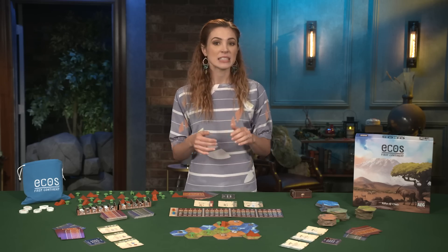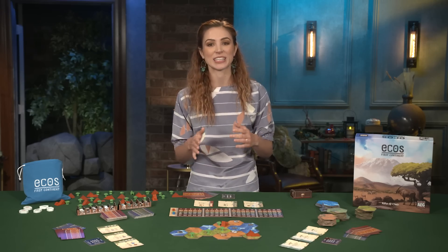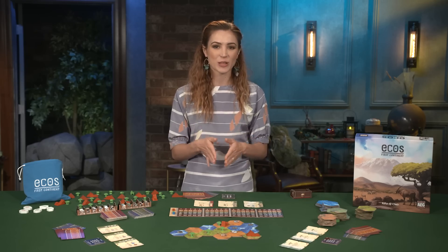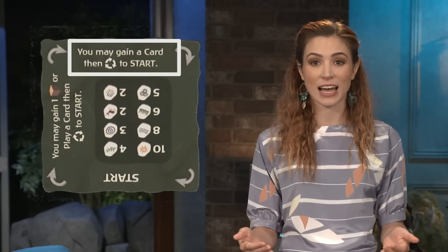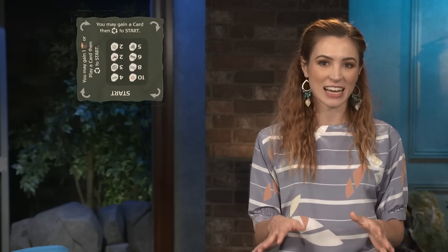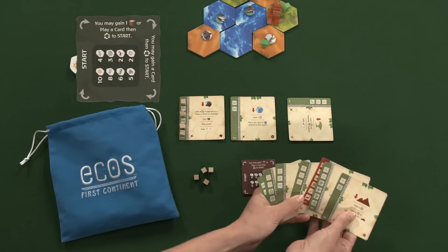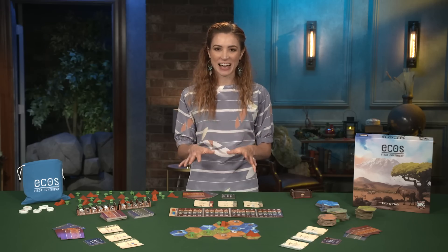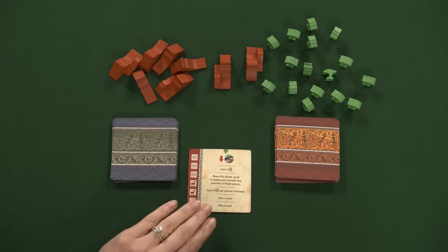If one or more players resolve their eco, subsequent players may choose to remove the energy cube they just placed and rotate their dial token instead. They may choose to do this if another player has resolved effects that disrupt their strategy this round. On a player's dial token, there are two sides which provide their owners with a bonus option when aligned to the top of the card. Depending on the aligned side, the player may immediately reset their dial token to the start side and take the effect: either gain a card or gain an energy cube to their personal supply, or play a card from their hand to the table. When gaining a card, the player may either look at two cards from the top of either deck or one from each and select one to keep in their hand, discarding the other.